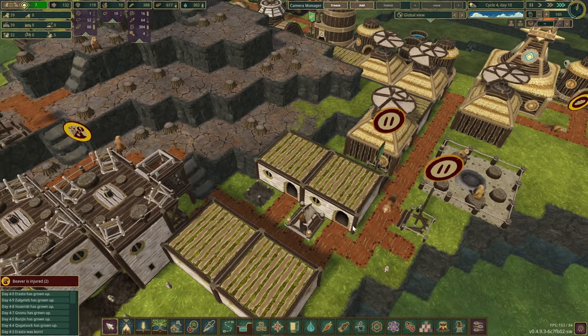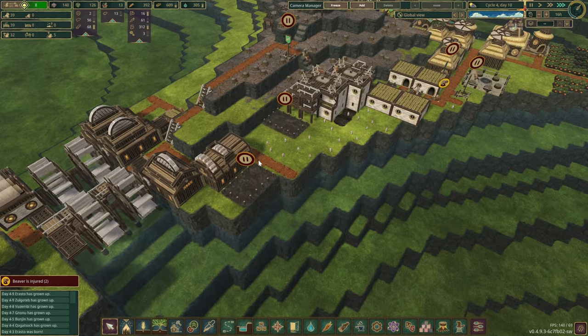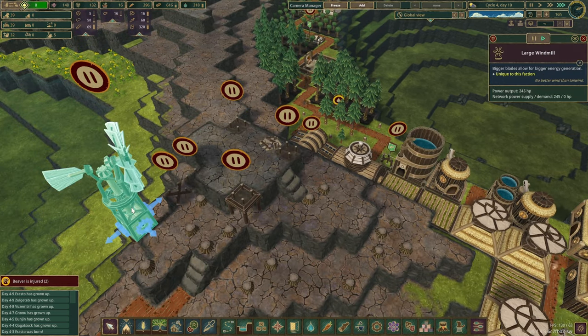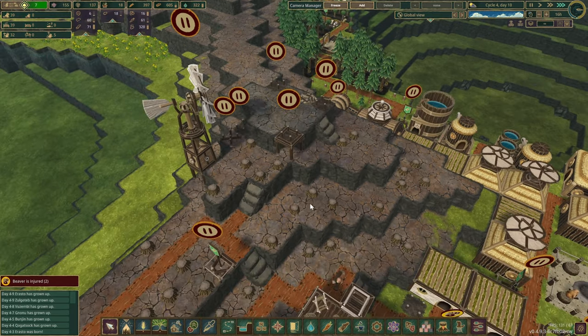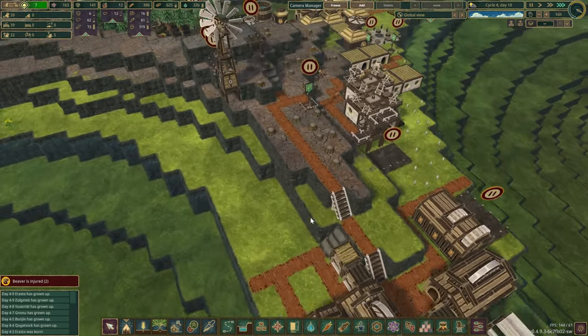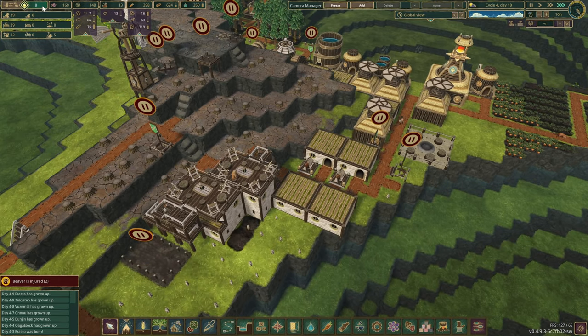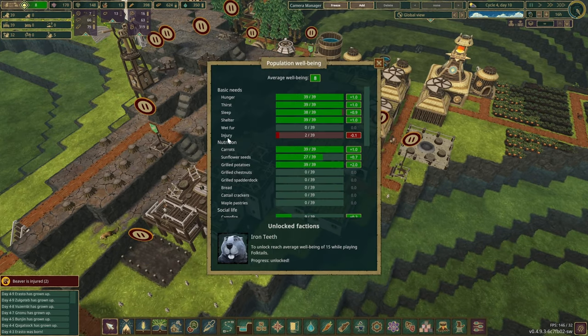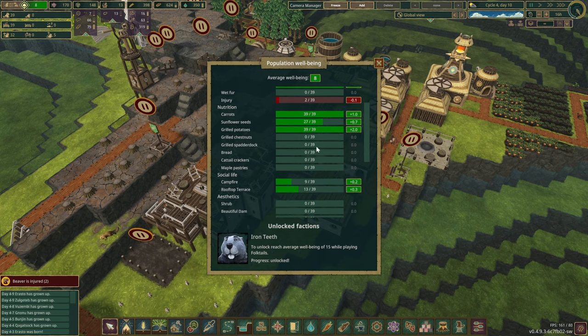There's another injured beaver! Why are you guys getting sick? Should we decrease the work time? Let's build another medical bed. In the meantime, our first large windmill is now constructed, and the medium tank is done as well — well done everyone! While we wait for science to go up, let's take a look at well-being. Injury is obviously not great, wet fur is something we could address easily, and food would be nice to improve too — but that means expanding.